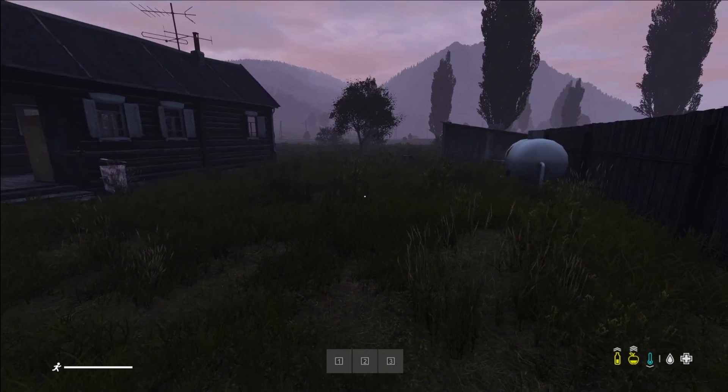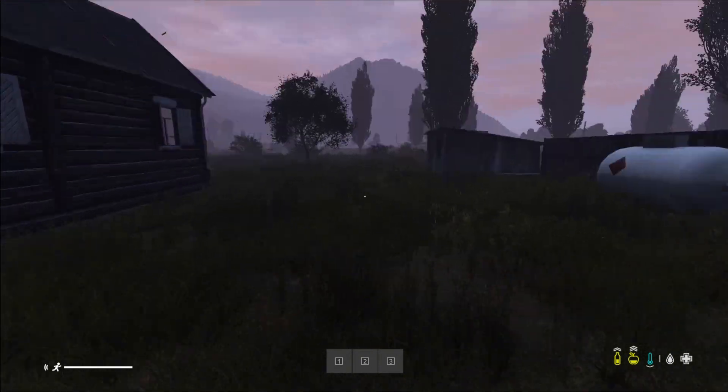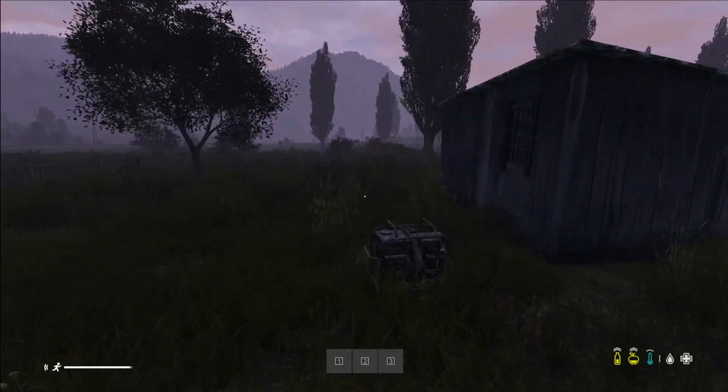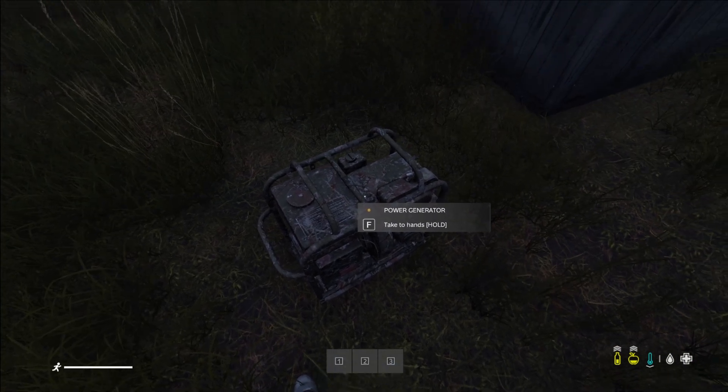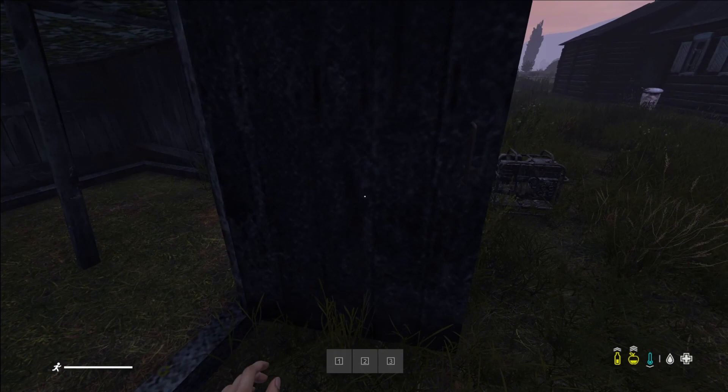Alright, so here we are. We've arrived at some houses. So here's what we're going to do — we're going to take a look inside, and looting is obviously quite important. You'll notice that pretty much anything, or most things, you can walk up to and interact with.